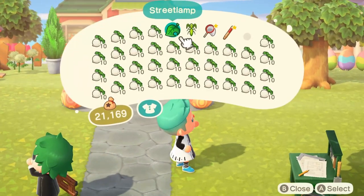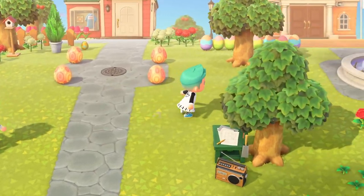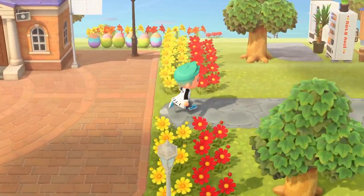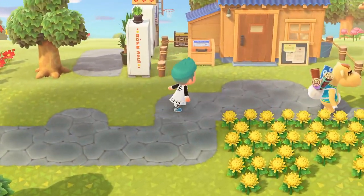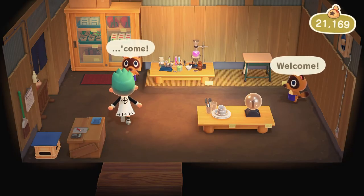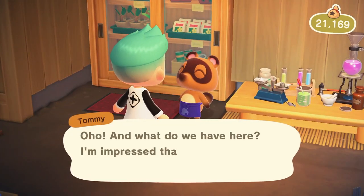I also tipped him a few bells as thanks. So I took all my turnips, went to Nook's Cranny, and basically sold them all for a fortune. I did this a few times. Every time I went back to my island, I would spend all the money I just gained, buy more turnips, travel back to his island, sell all the turnips, and basically double profit.